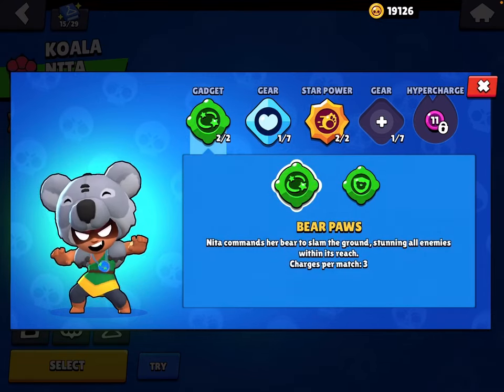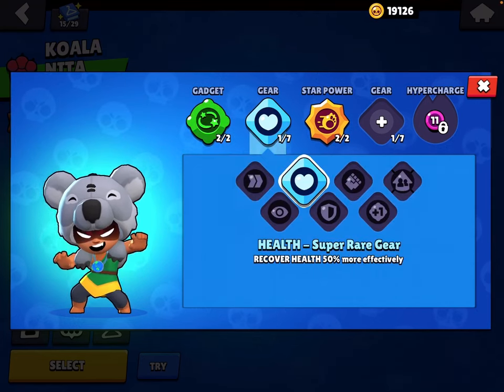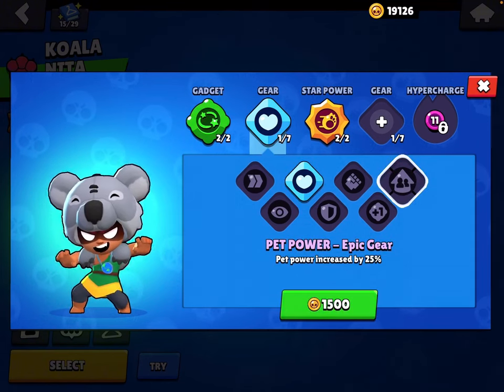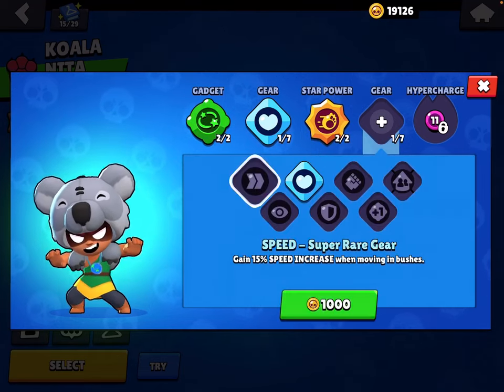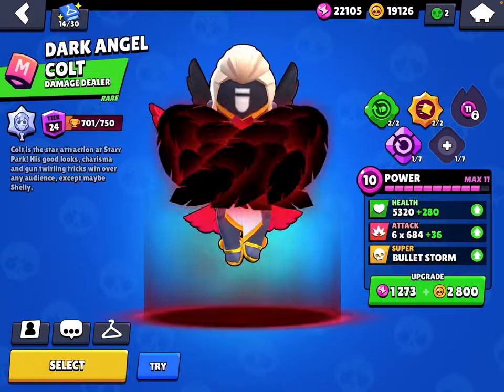Next up we have Nita. Bear Paws is pretty good, especially with her star power. Use the Pet Power gear, use Hyper Bear because it's good with her gadget, and use Damage gear.